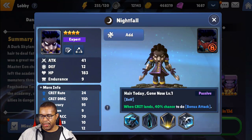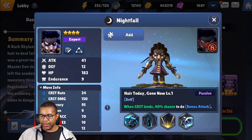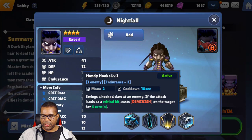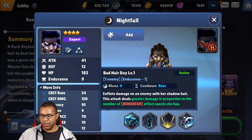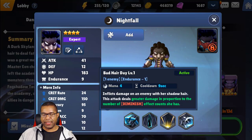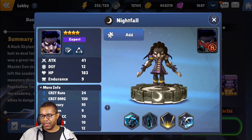Now, this passive is really what makes this unit shine. When a crit lands, you've got a 40% chance to do a bonus attack. So when we think about the abilities — skill one providing the Diminish — we have the chance to provide even more Diminish stacks. And of course once we land those stacks, we can get ourselves even more damage on the second skill. What would happen if we crit on this ability with three to four stacks? The damage potential of this unit seems out of this world.